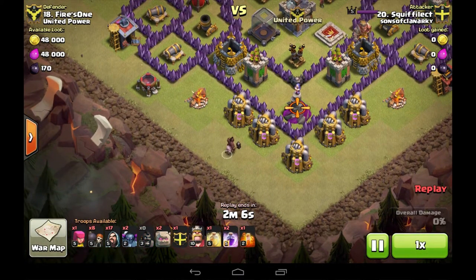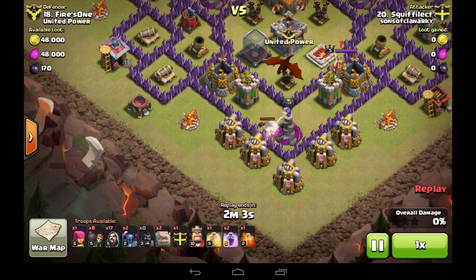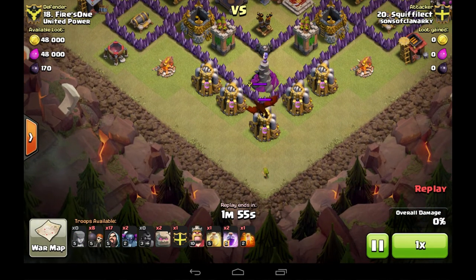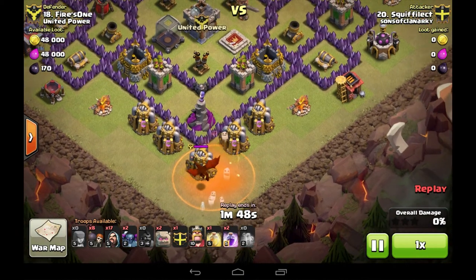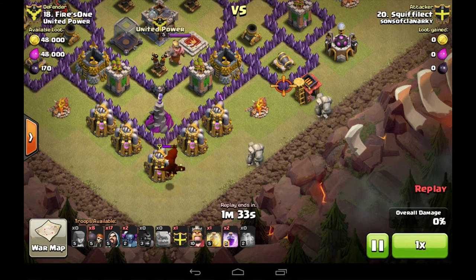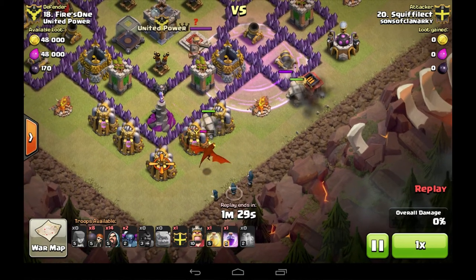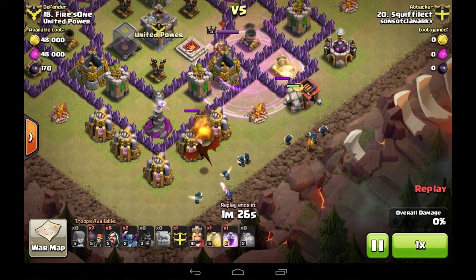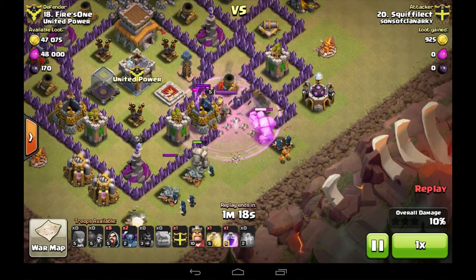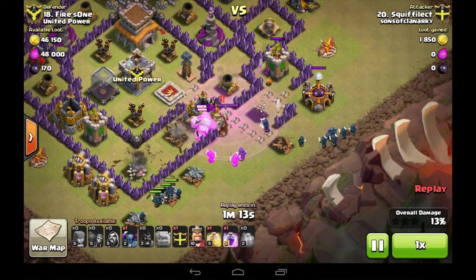Hog in, Clan Castle out. I was lucky to only get a Dragon in here but I still used the Poison Spell, just doing a little bit of damage — probably not needed, but saving it for the Barbarian King or any Skeletons. Golems in, and I wait for that Dragon to target the Golem before putting the Wizards in — that way the Dragon goes down without touching any of the Wizards. Rage Spell in, and look at these elite Wall Breakers — straight through to the core, doing some extra damage elsewhere as well.